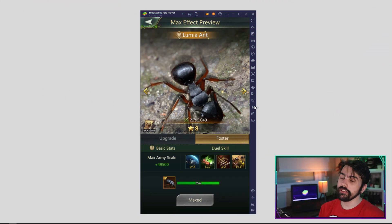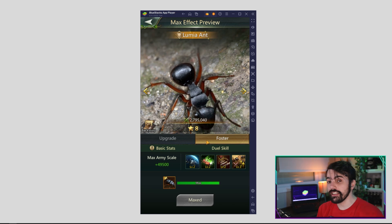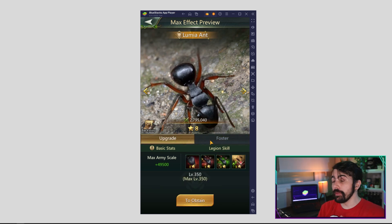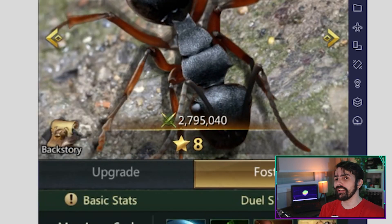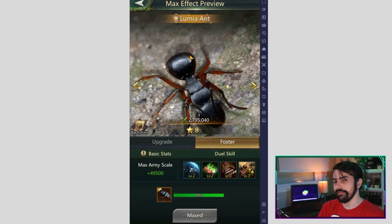The Lumia Ant is another useful frontline unit that rivals the Giant Ant in terms of usefulness on your team. That's because it specializes in generating shields that can counter 100% of an enemy attack. Similar to the Giant Ant, it can negate all of the incoming damage from an enemy attack, making this unit able to stand in the fight longer. So this is a great option for a frontline.